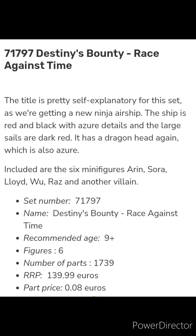Set 71797, Destiny's Bounty Race Against Time: we're getting a new ninja airship. The ship is red and black with azure details and large dark red sails. It has a dragon head, also in azure. Included are six minifigures: Aaron, Sora, Lloyd, Wu, Raz, and another villain.